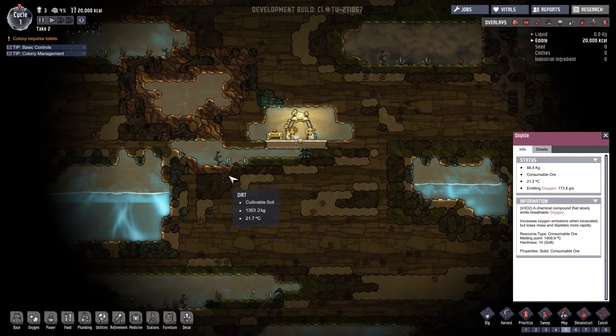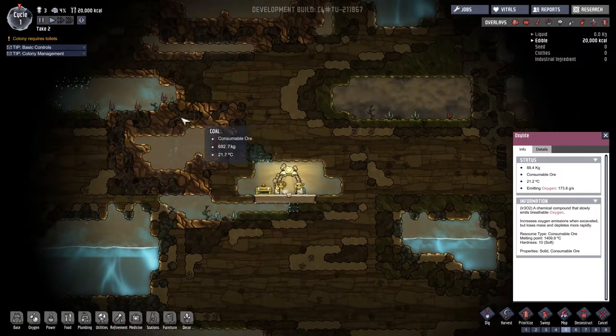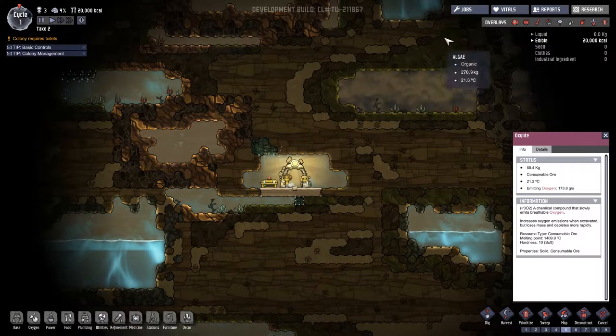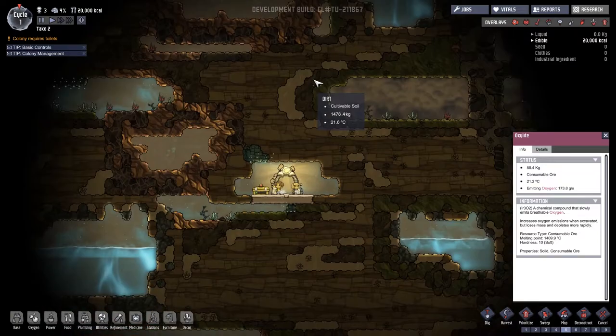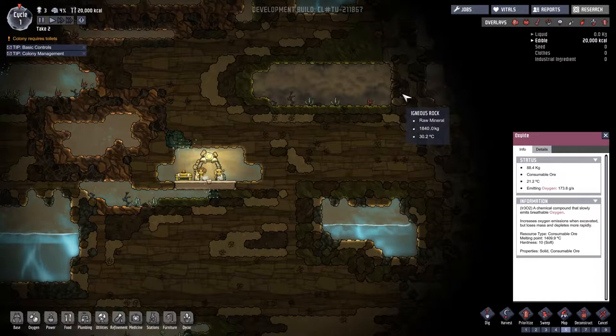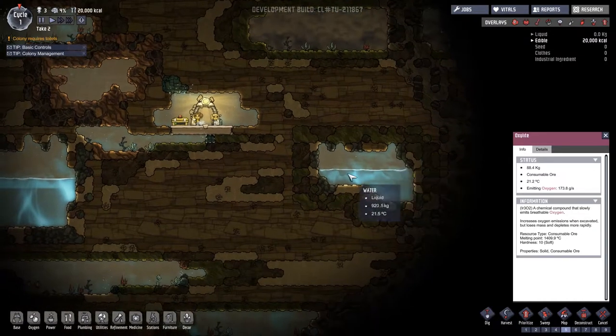Here's what I like about this start: lots of metal right here, two water sources — one to the left, one to the right — which will allow me to make a big reservoir in the middle. There's CO2 up here which kind of scares me, so I'm going to build more to the left and up and try to avoid the right. There's lots of algae that'll last me until I can make something else. My only concern is I'm not seeing a lot of igneous rock.